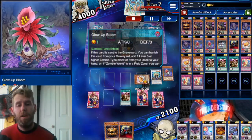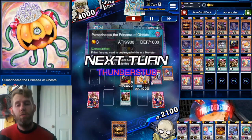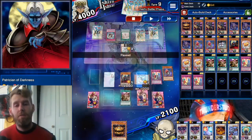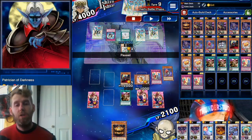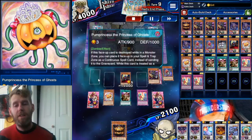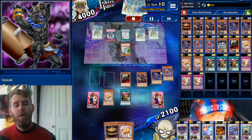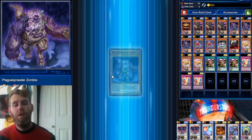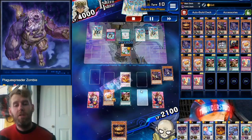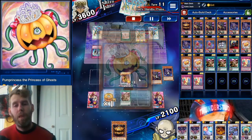He hits our Glow Up Bloom again, giving us another Glow Up Bloom effect to search our Patrician of Darkness. Now we're ready. We use Super Team Buddy Force to special summon Patrician of Darkness. He chooses not to read the cards, declares an attack — that lets Patrician of Darkness choose his attack target. I make him hit my Princess, which means Princess's effect to drain his attack is now live. Super Buddy Team Force gets a Gozuki out. We send a Plague Spreader to the graveyard with Gozuki, bring him back — five plus four plus two plus two is eleven: the almighty Star Eater.